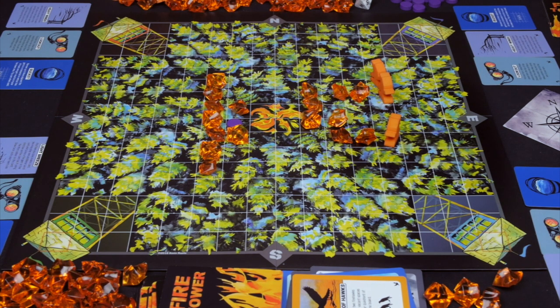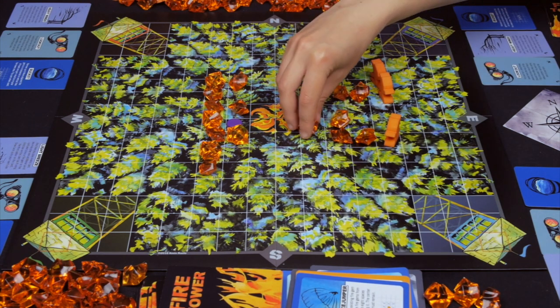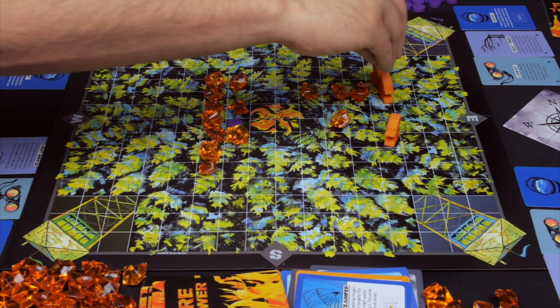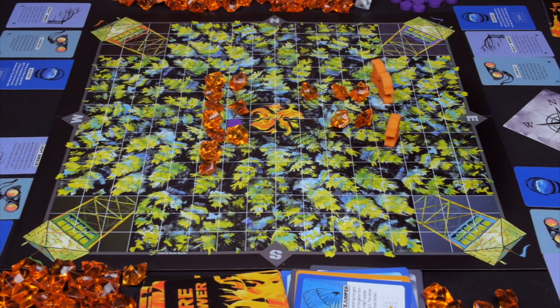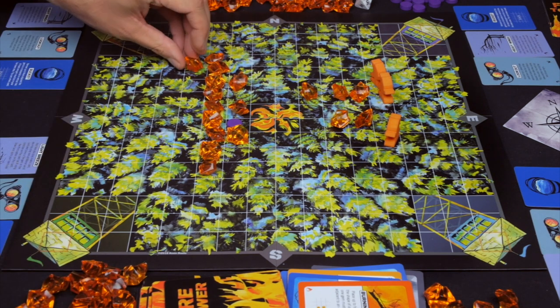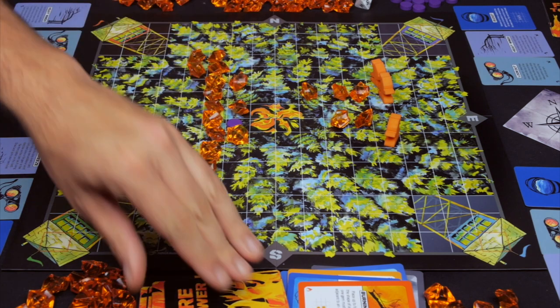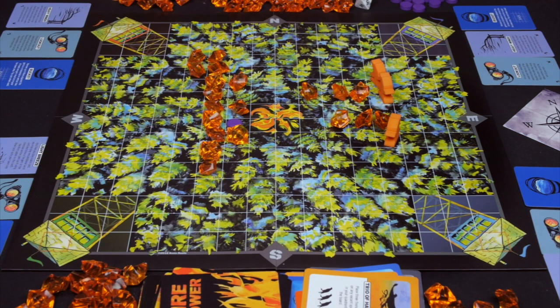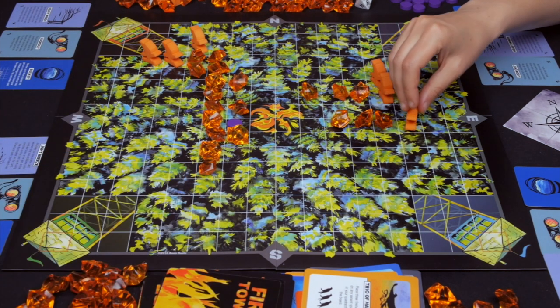Blue goes one east and plays a smoke jumper to remove all the fire surrounding a gem, drawing back up to six. Green goes east and plays a burning snag off of a gem down towards red in a square of four, then draws back up. Red adds one east and plays a trio of hawks, adding three firehawk tokens to their quadrant here, here, and here, drawing back up. All other players get to rearrange their hawks as well.